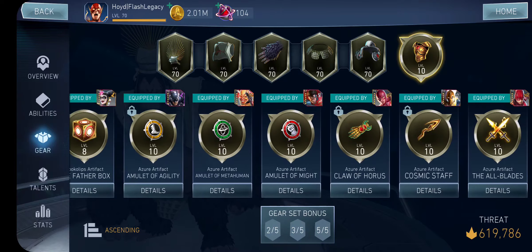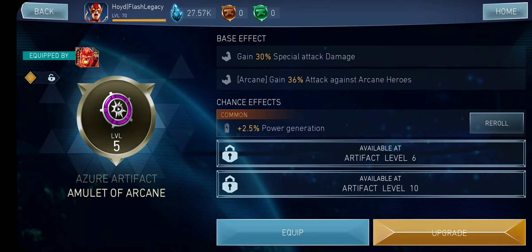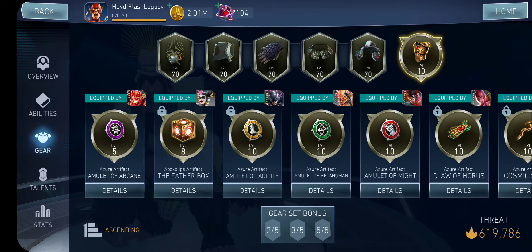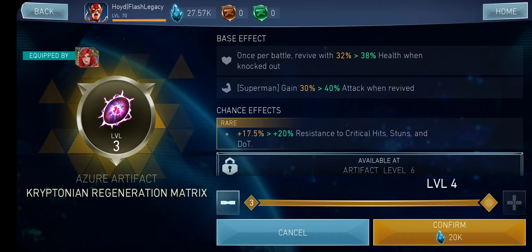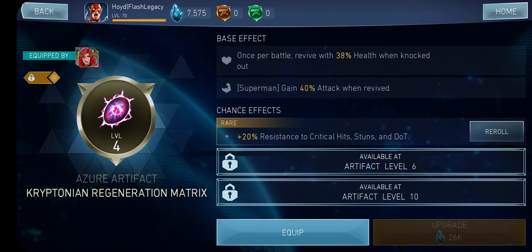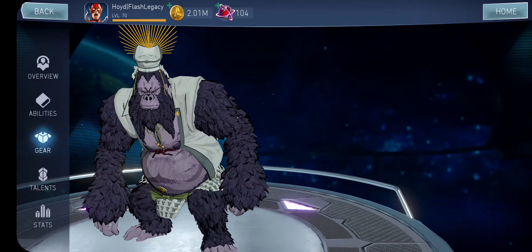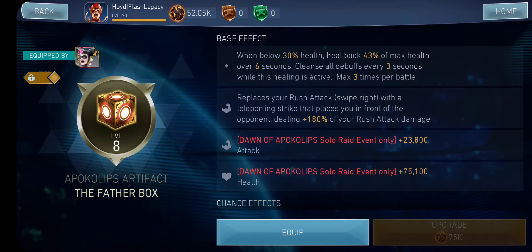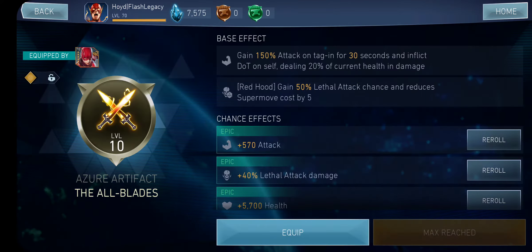We have the level 5 Arcane — can we upgrade this to level 6? Actually, I want to work on the Kryptonian Regeneration Matrix right here. I'm going to take it to level 4. Wow, the upgrade cost is expensive on this thing. Alright, level 4 Kryptonian Artifacts. Can I upgrade the Father Box? We still need another 23k. Not bad. I don't have any Artifact Reforges, unfortunately.